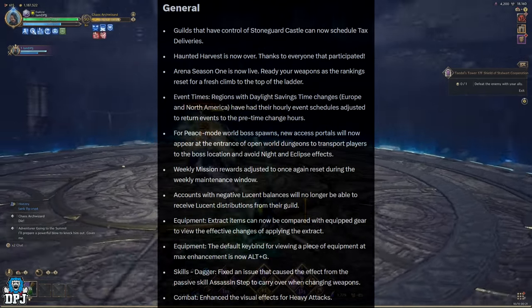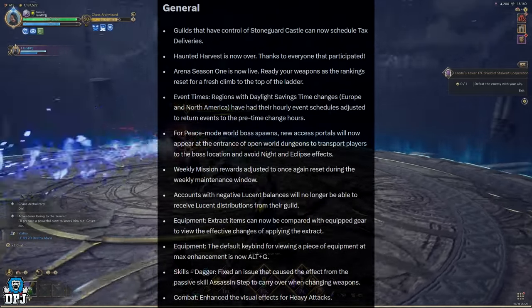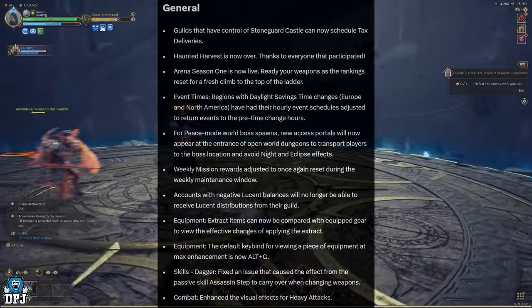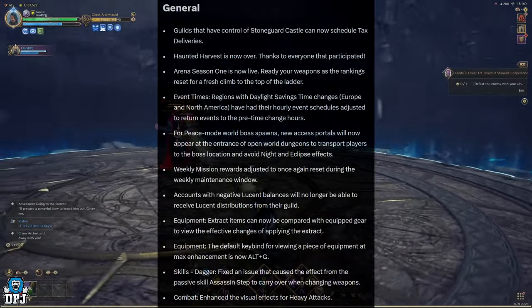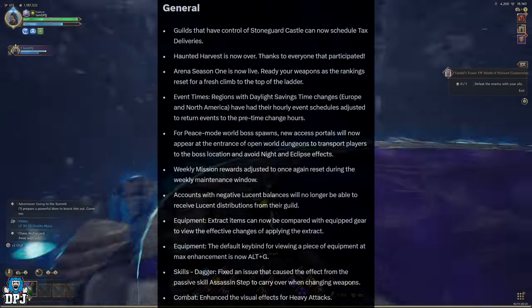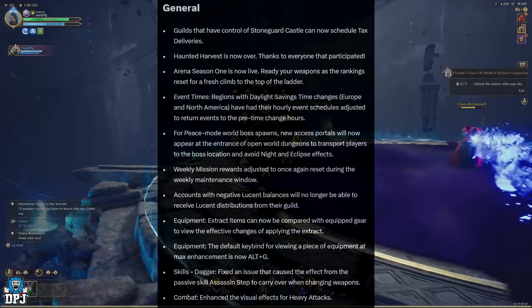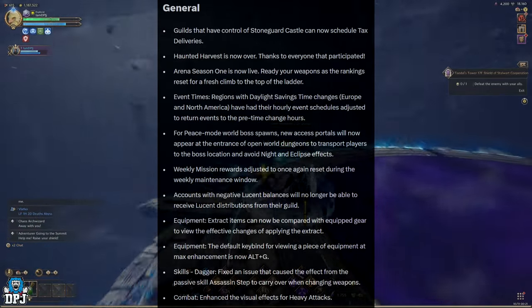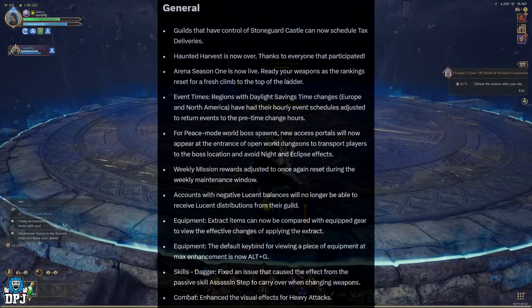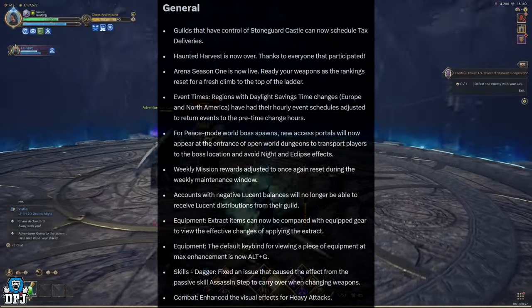Event times, regions, and daylight saving time changes: Europe and North America have had their hourly event schedules adjusted to return events to pre-time-change hours. For Peace Mode world boss spawns, new access portals will now appear at the entrance of open world dungeons to transport players to the boss location and avoid night and eclipse effects — pretty cool.